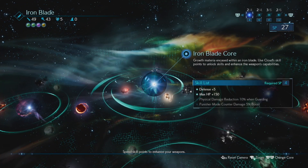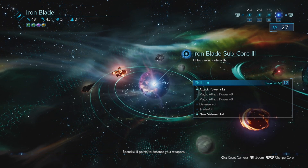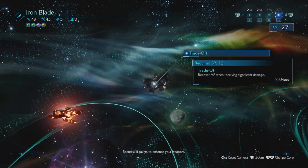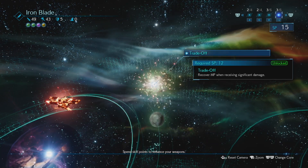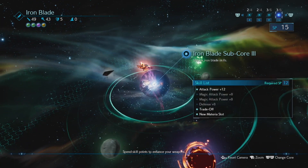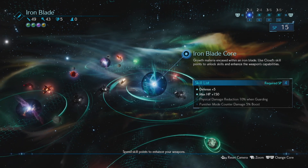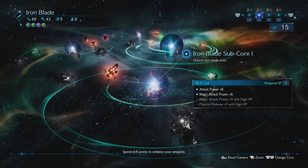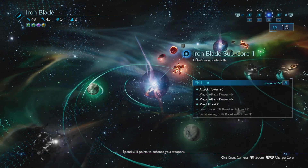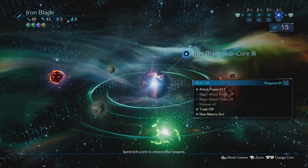Iron Blade has 27 SP currently. What does Trade-off do? Recover MP when receiving significant damage - that could be very useful, let's get that. I've got 15 SP, which means I could do three of these but there's only two, and they're more conditional. I can only do one of these or one of those, so I'm going to do defense plus eight.